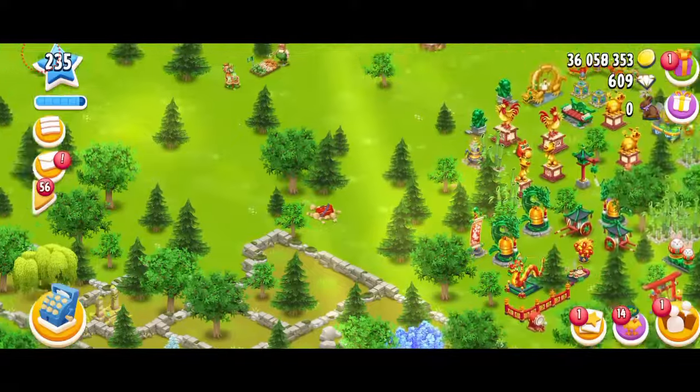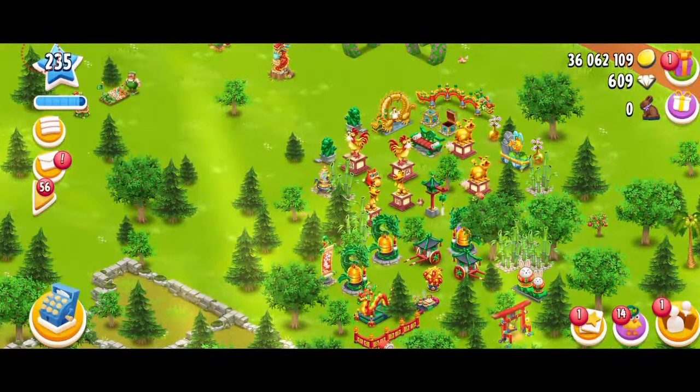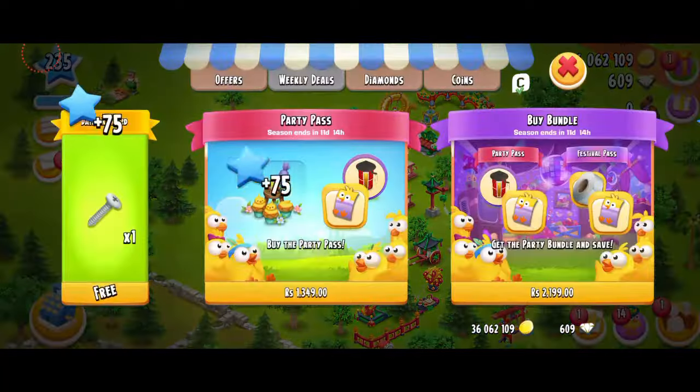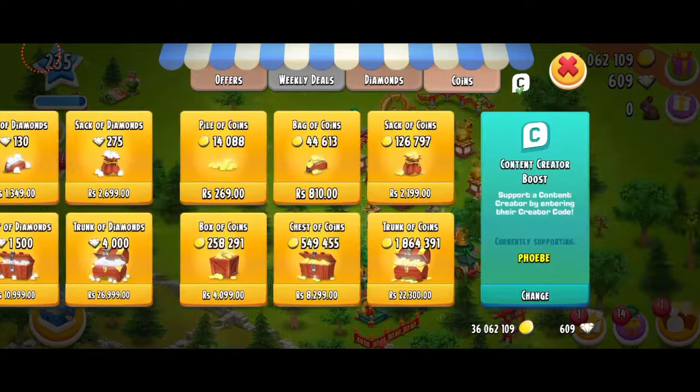The farm pretty much looks the same. I don't think there's anything new. I'm just going to open the mystery box — got some diamonds. What's going on in my neighborhood? Somebody requested pickaxes, so we're going to donate them. I have a super booster, which is good.